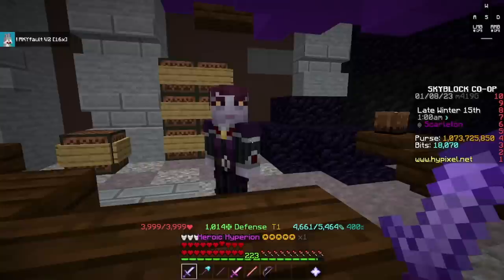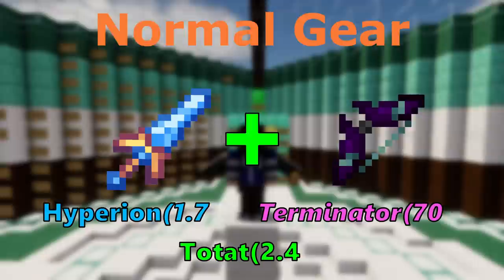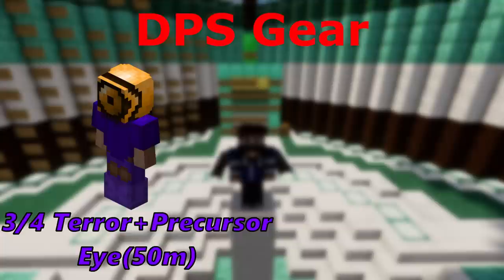Now for Burning Tier. You'll need to have 3000 mage or barb rep and a minimum of combat 50 to get into the better parties. This is where the gear shoots up significantly with no exceptions. In this tier, you will need both a Hype and a Terminator if you plan on DPS-ing. Term is the only weapon option unless you are a stunner. You will also need 3/4 Terror and ideally a Precursor's Eye, as the boss is affected by hits not damage — so do not use Werewolf. Bouncy arrows are the best when DPS-ing, as they have a chance to hit the boss again.